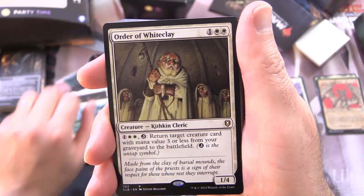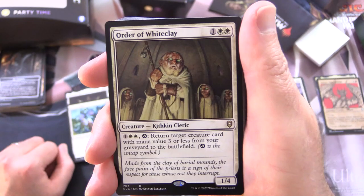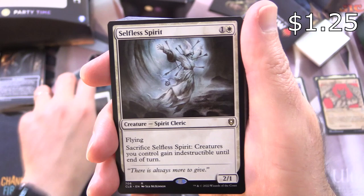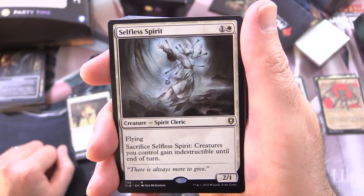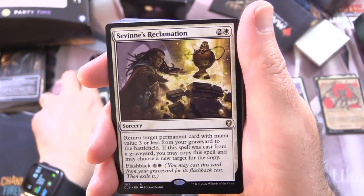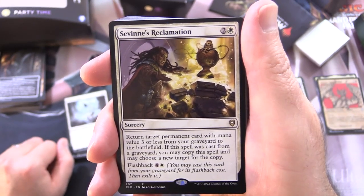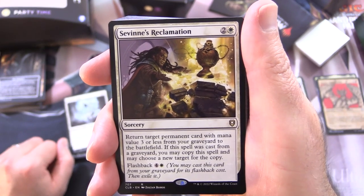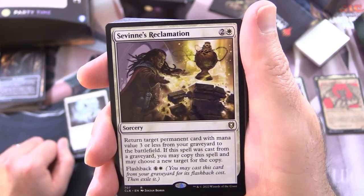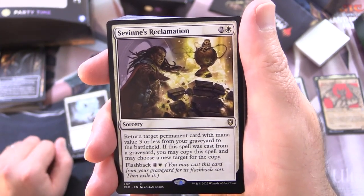Order of Whiteclay is a Creature Kithkin Cleric, 1/4 for 3. For 1 and 2 white, tap: return target creature card with mana value 3 or less from your graveyard to the battlefield. Selfless Spirit is a Creature Spirit Cleric, 2/1 for 2 with Flying. Sacrifice it: creatures you control gain indestructible until end of turn. Siven's Reclamation is a Sorcery for 3 — return target permanent card with mana value 3 or less from your graveyard to the battlefield. If this spell was cast from a graveyard, you may copy it. You can flash it back for 4 and a white, casting it from your graveyard for its flashback cost, then exile it.